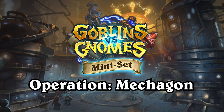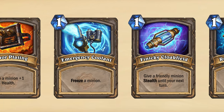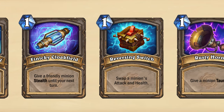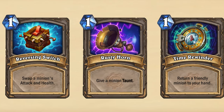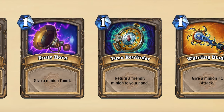Operation Mechagon will expand on the themes from Goblins vs Gnomes. For example, GVG had its custom keyword Spare Parts, which were 1-cost token spells that could be generated by other cards. These were not very powerful spells, and there weren't a lot of cards that generated or synergized with them, so my first step will be to expand on the Spare Parts mechanic. I've looked at all 7 Spare Parts and increased the power level of the ones I deemed the weakest.